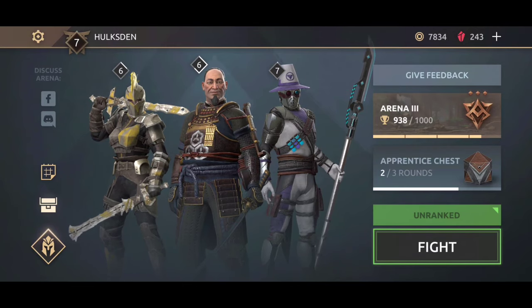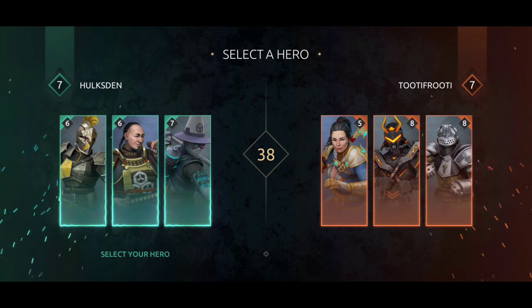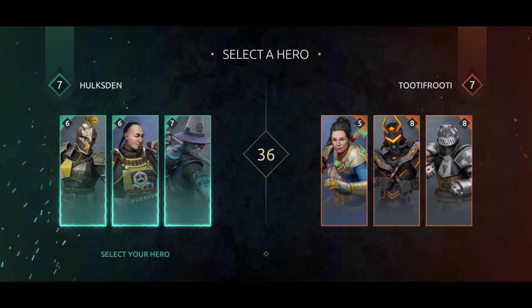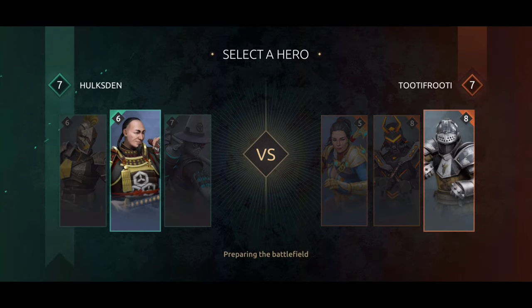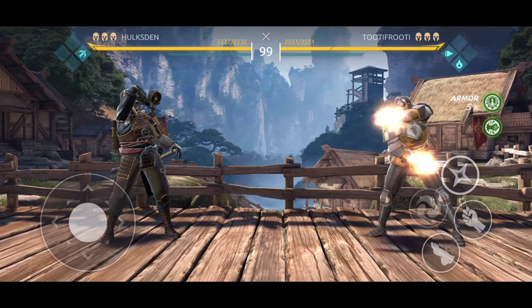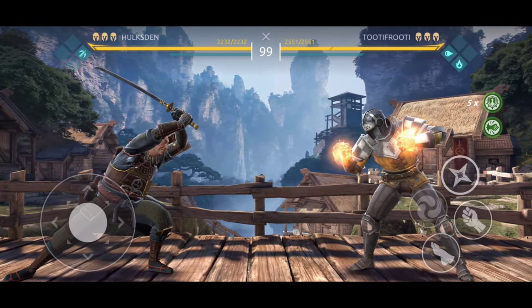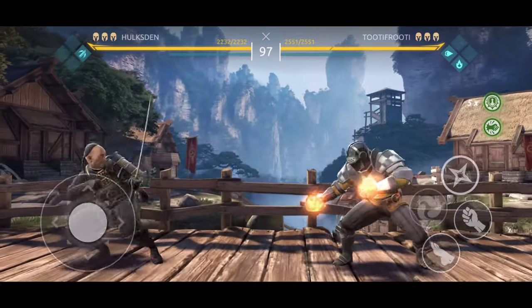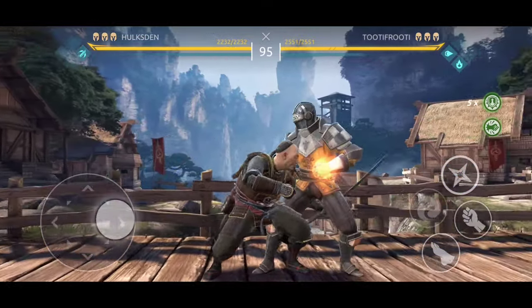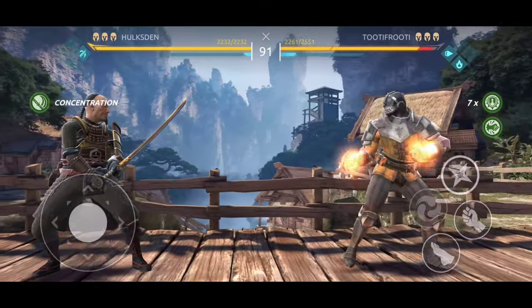Now we're going to get into a simple match and see one of the characters in action. I'm going to be using Mr. Ling — he is the character who can pretty much counter everyone. We are fighting an enemy with Dynasty, Heralds, and Legion opponents, so take a look at how Mr. Ling alone can handle all three factions in the game.